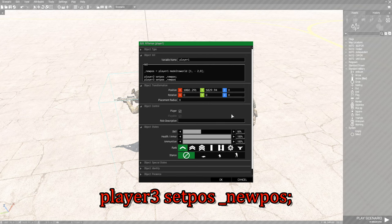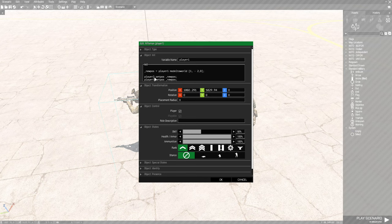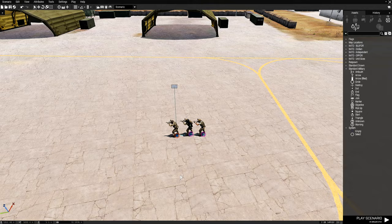From here, just hit OK and that sets up the code. That's all you've got to do — place the marker, place that code. And now we're going to save this mission.